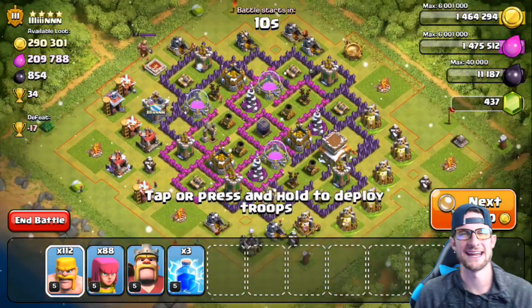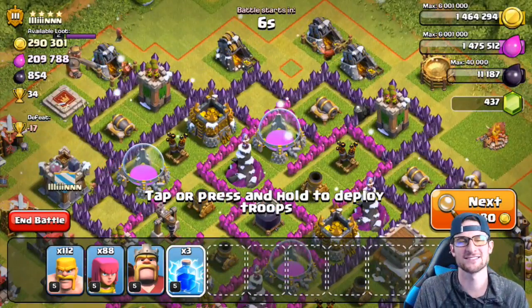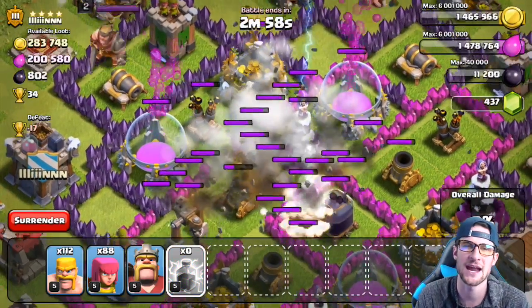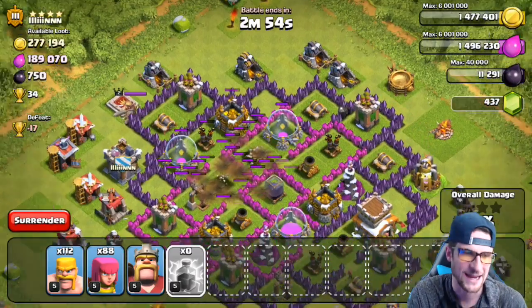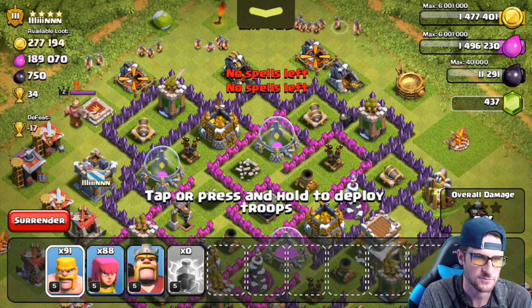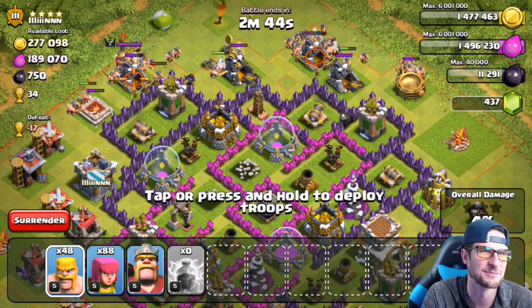Hey, what's up guys, welcome back — it's me Maul, so happy to be here with you. Today we are on our Let's Clash account. We've got a couple of raids that I've pre-recorded here, all live for you guys. We're going to take out this mortar and this wizard tower, and we are going to barge away. We've got four attacks in this video and a couple of upgrades at the end, so let's jump into this. We are attacking Lynn — he's got a whole bunch of stars above his name.